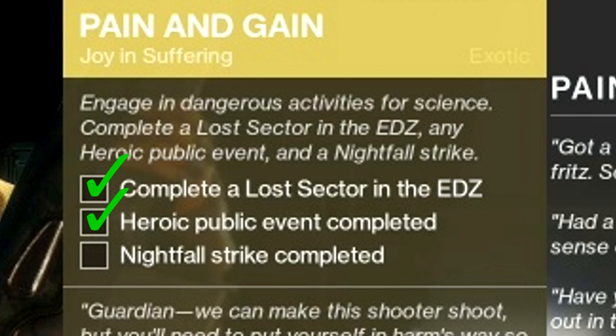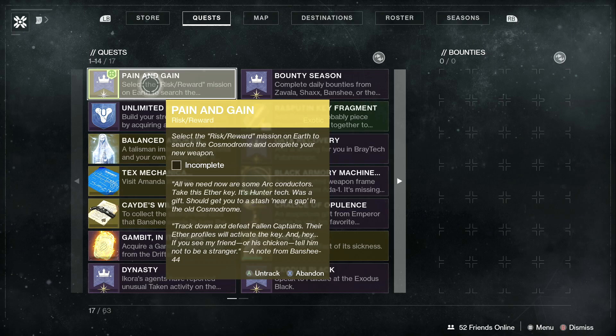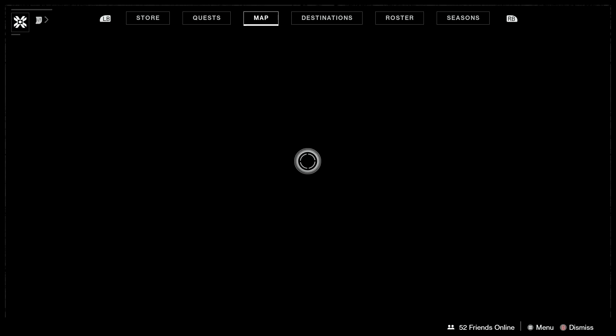There are also heroic public events on the Moon, IO, Nessus — all that type of stuff. All you gotta do is complete one of them and you should be good. And then we are currently at Pain and Gain, Risk and Reward. You're gonna go back to Banshee-44 and acquire this next quest step. Then all you have to do is go over to the EDZ and start up this mission called Risk and Reward.